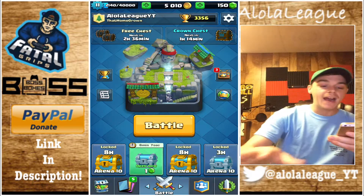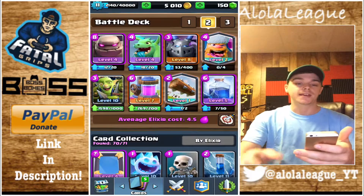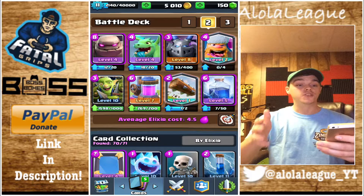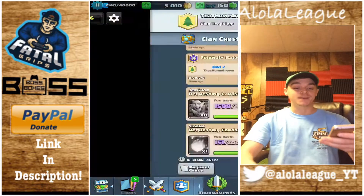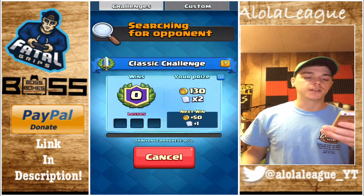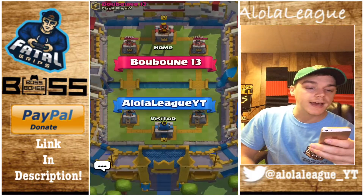With that out of the way, let's go ahead and look at this deck. It's the Golem, Baby Dragon, Mega Minion, Lumberjack, Goblin Gang, Elixir Pump Collector, Log, and Lightning Spell. Super cool deck. Let's go ahead and get into a classic challenge here and start up a match.